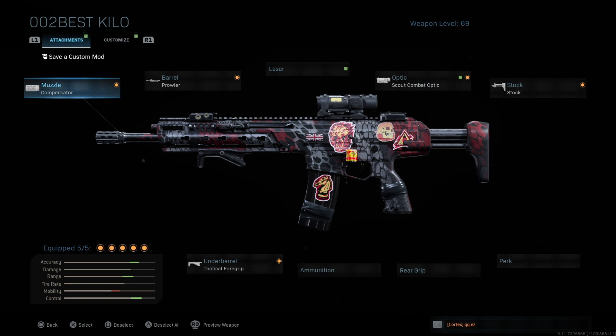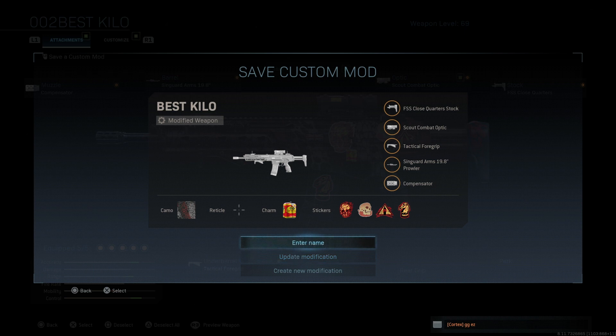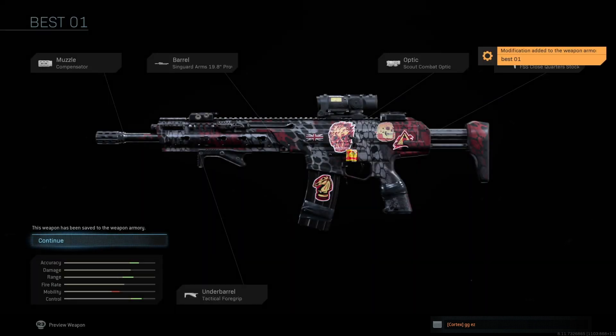When you modify a weapon, on the left tab corner, right under where it says 'Attachment,' it says 'Save a Custom Mod.' You click L2, you enter a name — let's put 'Kilo 01' — click Done. You can update, but if you update the modification you're substituting the custom class we already have saved. So instead, we're going to create a new modification. Now it says this weapon has been saved to the Weapon Armory.